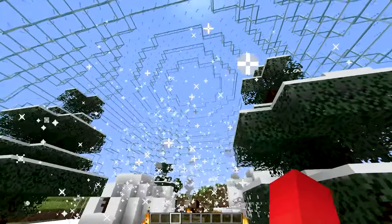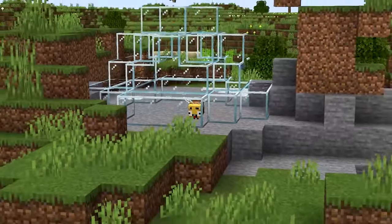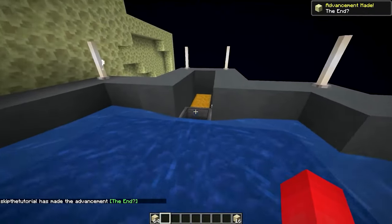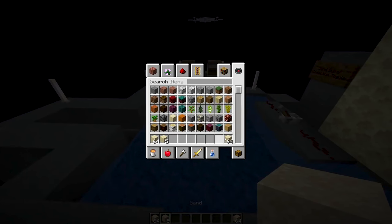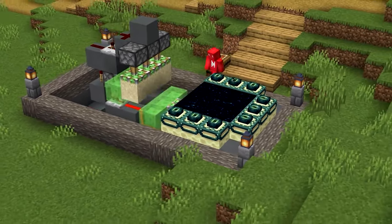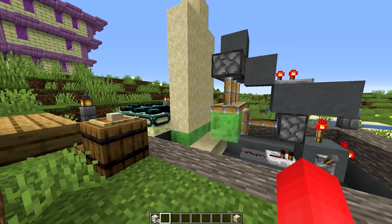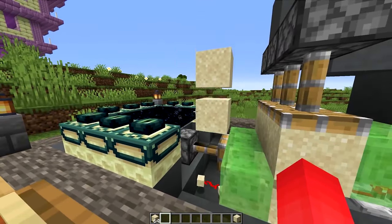Scrounging up the glass for one of these is probably your most expensive task. So if you're looking to tackle that glass dome in an easier way, you're gonna need a sand duplication machine. When we use the end portal in a certain way, we're able to bounce gravity blocks in and out of the dimensions and get loads of sand — or really whatever kind of gravity block you want. Just be aware that you're going to have to clear out some of the end portal frames to be able to do this.